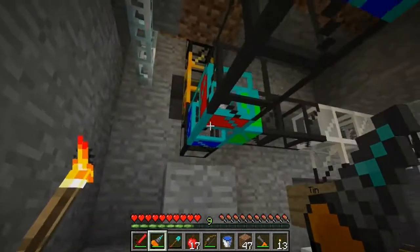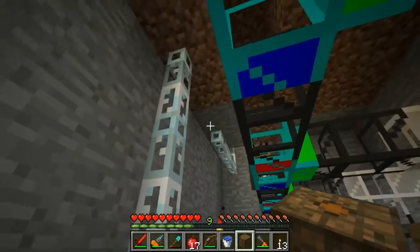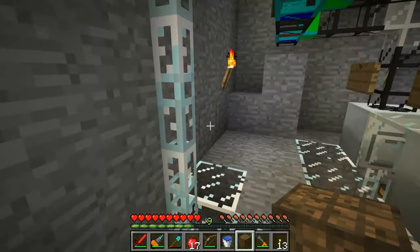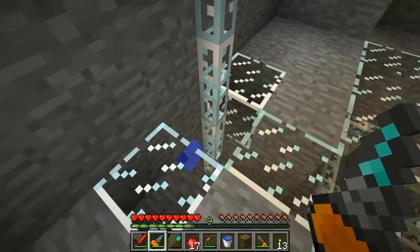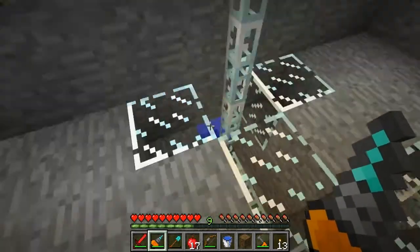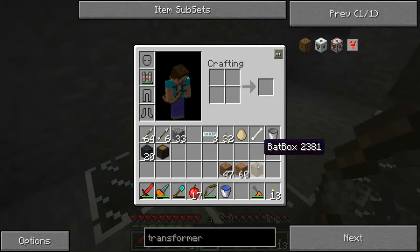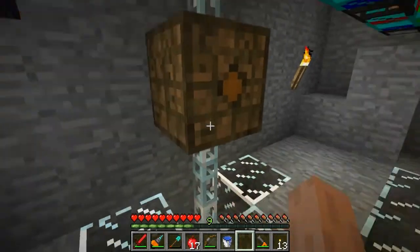Let's put our transformer right here, and then I'll put the bat box. Put it at ground level — I might have to break the glass. We'll see if I have to do that or not.